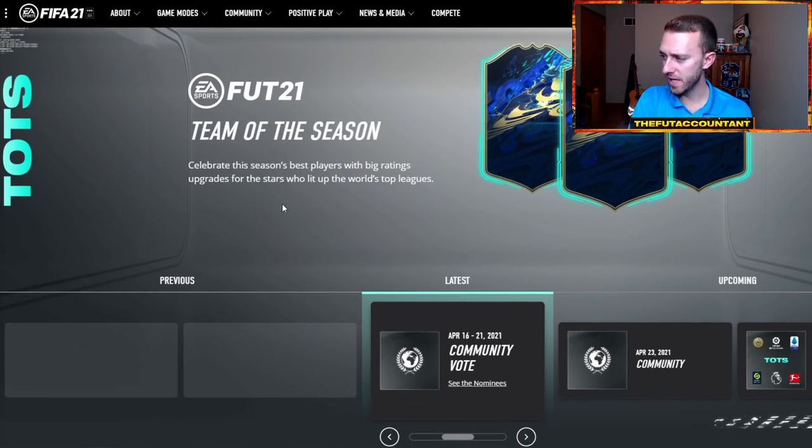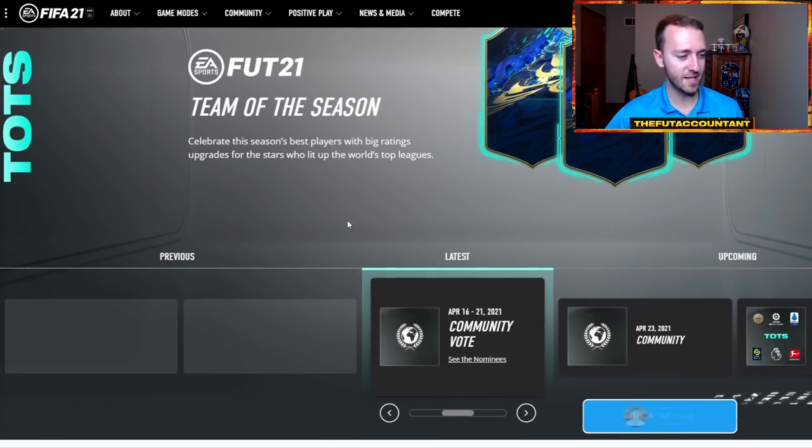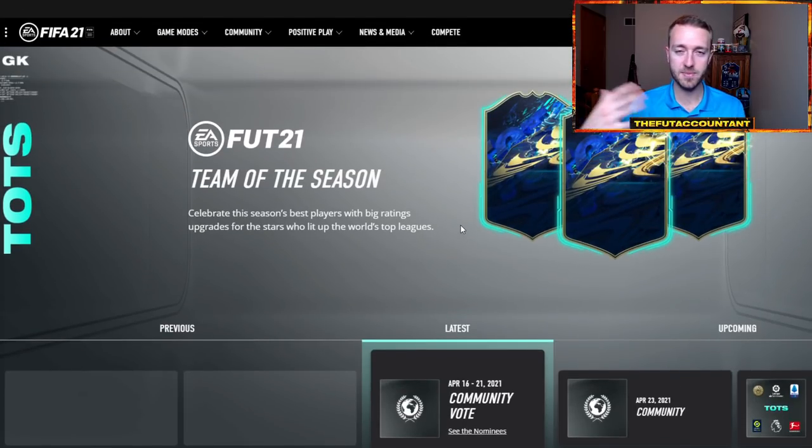I don't think I've shown you this yet — this little website right here is going to be the central hub for Team of the Season on EA Sports's website. It's kind of nice — they've got it laid out with the latest, upcoming, and previous Team of the Season squads. This is where you'll see all the updates and information. I'll drop the link in the description below. Definitely take a look today when they drop Community Team of the Season.